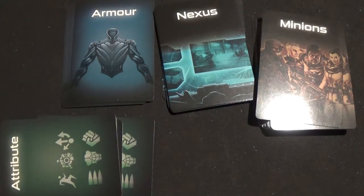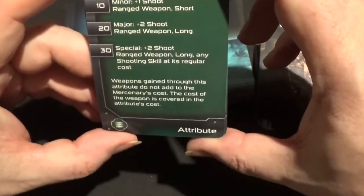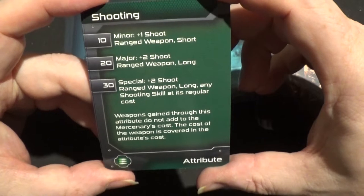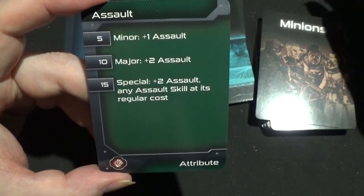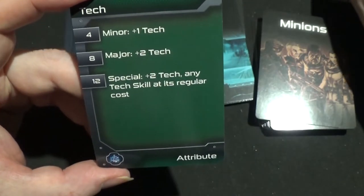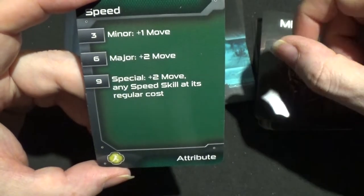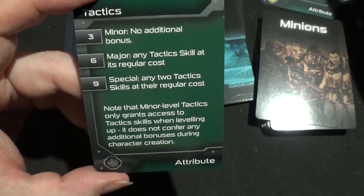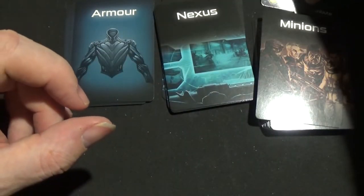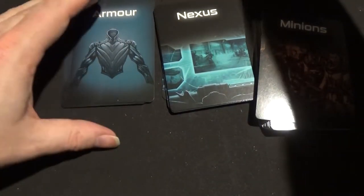Now let's have a look at attributes — so shooting, assault, tech, speed, survival and tactics. I'm not sure how all these work as yet, but they are all set to help you build your own characters.